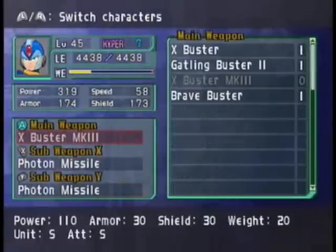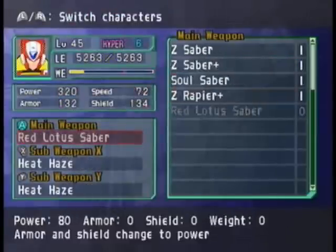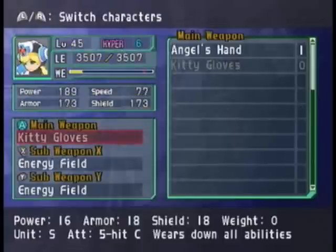Anyway, as you can see, the X-Buster Mark III you can get from the last chapter — it is pretty powerful. The Red Lotus Saber is Zero's most powerful weapon. You get it from the optional boss Four Tails, and it's three hits, extremely powerful.